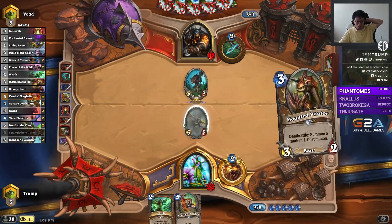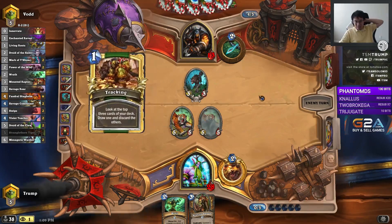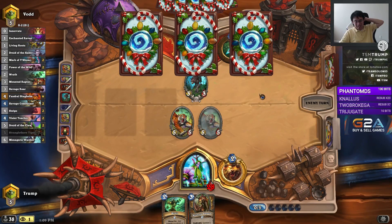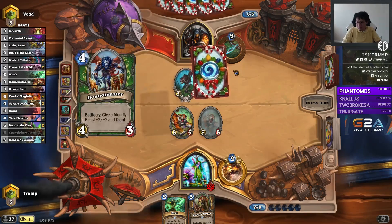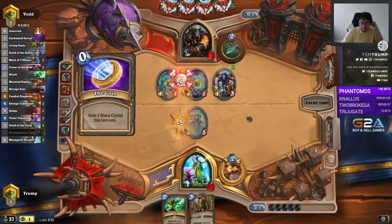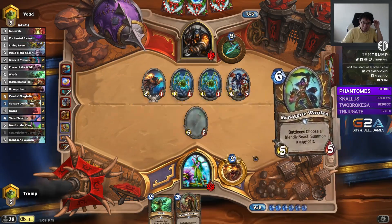TASTE MY BEASTS! We're gonna put Rexxar out of a job. The big part of why Hunter is so good is because of Houndmaster — it's 4 mana 4/3 plus 2/2. But Menagerie Warden is 6 mana 5/5 plus 5/5. Kind of, sort of. They still have Hero Power, so they have that going for them.